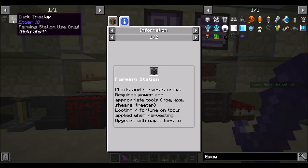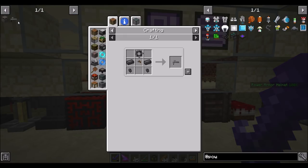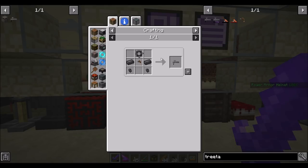I noticed that there's a dark tree tap from Ender.io that you can also upgrade to be empowered so that it uses RF to charge, and the recipe includes the tech reborn tree tap. Does that mean it can extract rubber from tech reborn trees? So that's what we're going to try today.